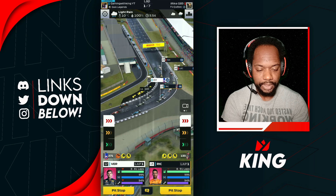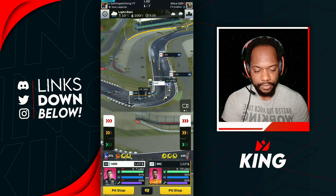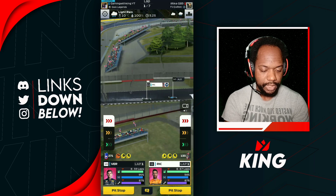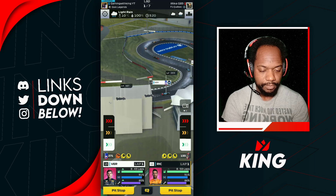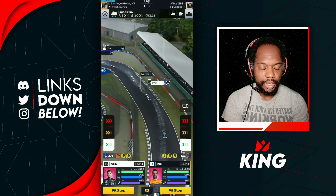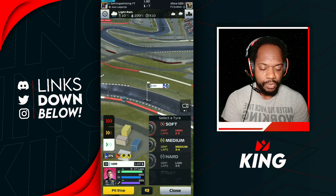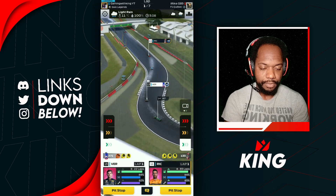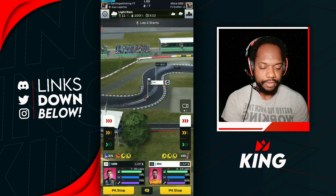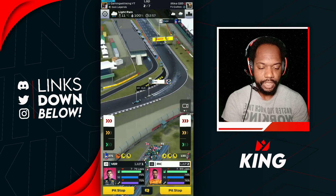Ricciardo goes around the outside and leads to the inside — nice overtake from Danny. We'll cut him down there, and cut Verstappen down as well. We're mainly going to be boosting by pit here. We want to go four laps. These tire selections give us a 3-2-5 split, so we're mainly boosting around here with our drivers.